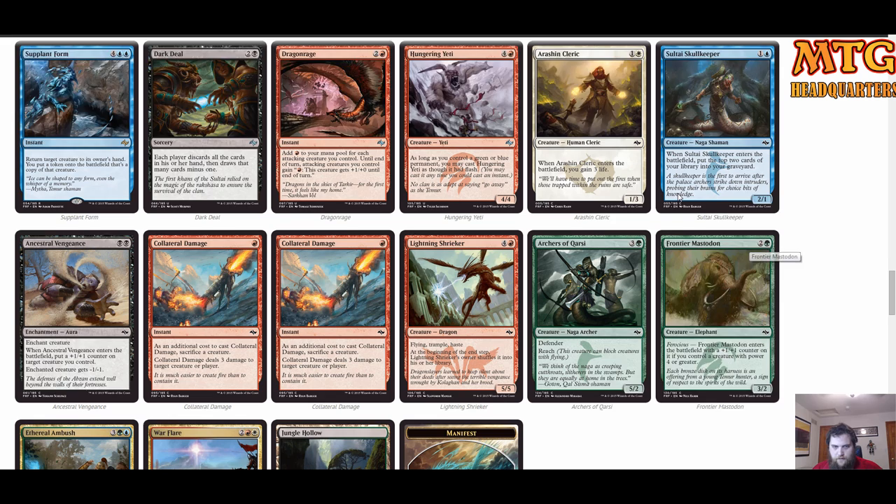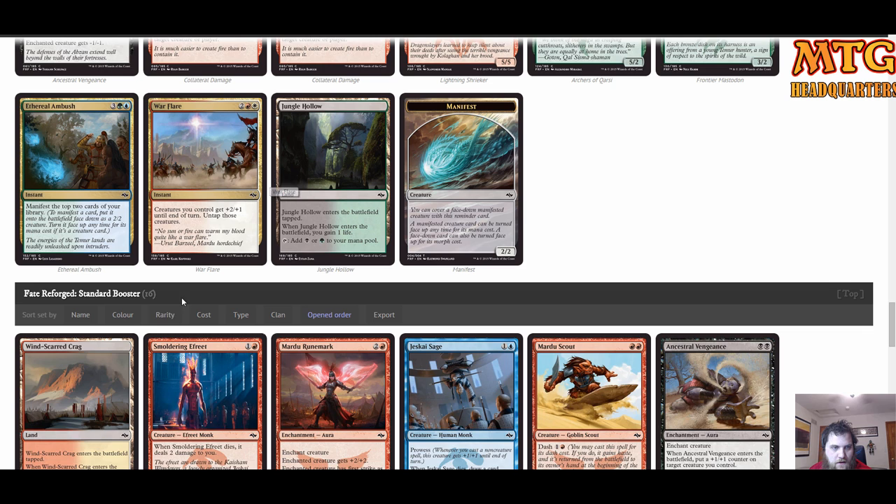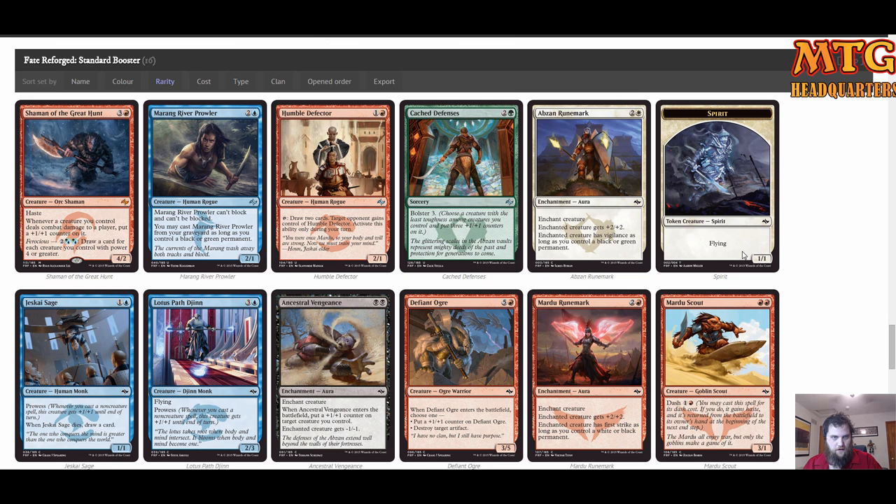Frontier Mastodon is good value. Ethereal Ambush — maybe. Next pack: Shaman of the Great Hunt — whenever a creature you control deals combat damage to a player, put a +1/+1 counter on it. And with Ferocious you can draw a card for each creature you control with power four or greater. Card draw on green is amazing. Playing big fatties and drawing cards — Temur is a great clan for pre-release because it has the highest concentration of fatties.